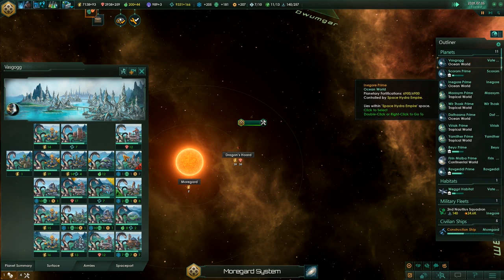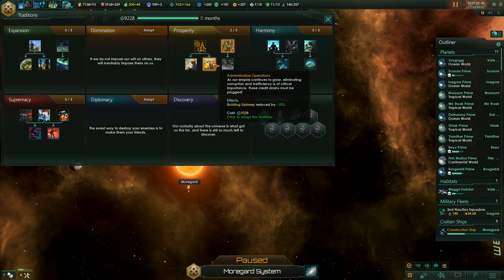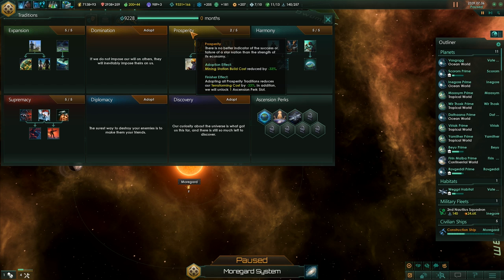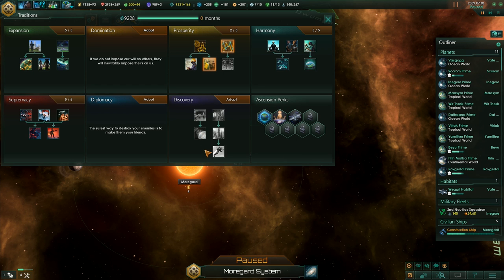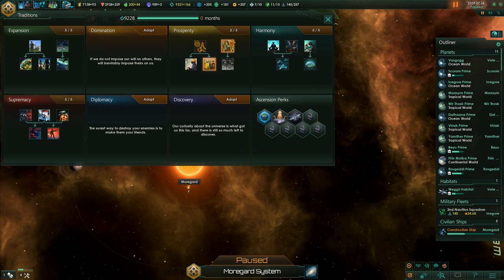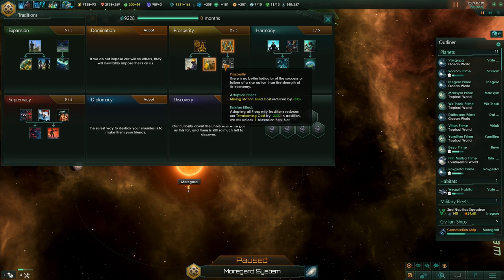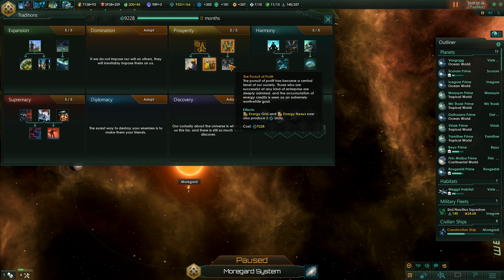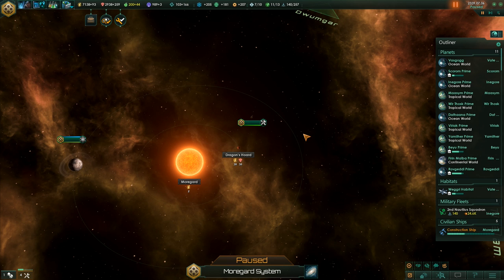How are the other planets? What's the lowest happiness planet? And another tradition — so now we can grab minus 10% building upkeep. I think I'll just finish prosperity, although we could also start working on domination. But if we finish prosperity faster, we'll unlock our fourth ascension perk faster, and that's kind of what I want. We could also go for the pursuit of profit first — that will give us more unity. Sure, works for me.